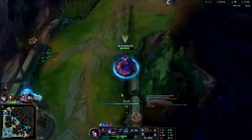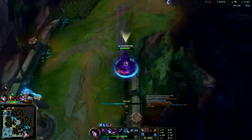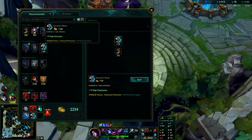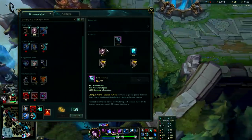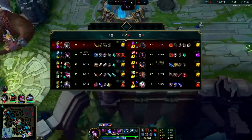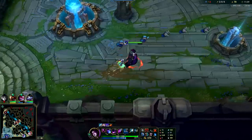Bot lane is still losing. This is going to be a hyper carry game — we just can't get caught. We'll go Sorcerer's Shoes straight into Ghost, then straight into Twin Shadows. It's crazy that bot lane hasn't been ganked once and we've gone there like three or four times and they're still losing.